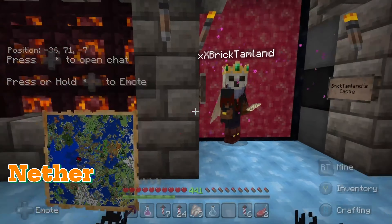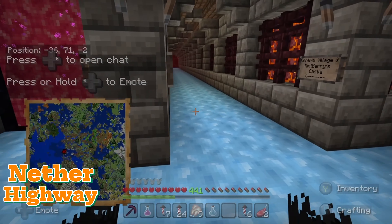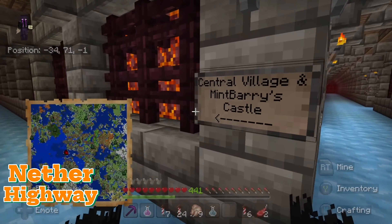The nether consists of a solid highway path and easy-to-follow signs for simple and fast travel around the map.